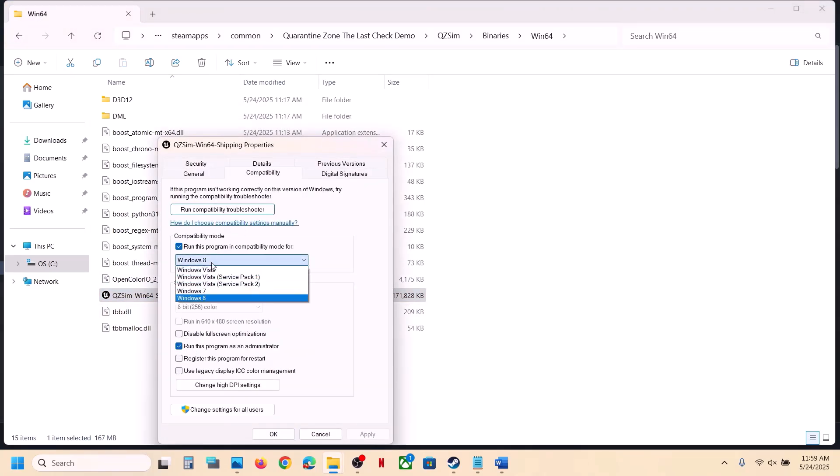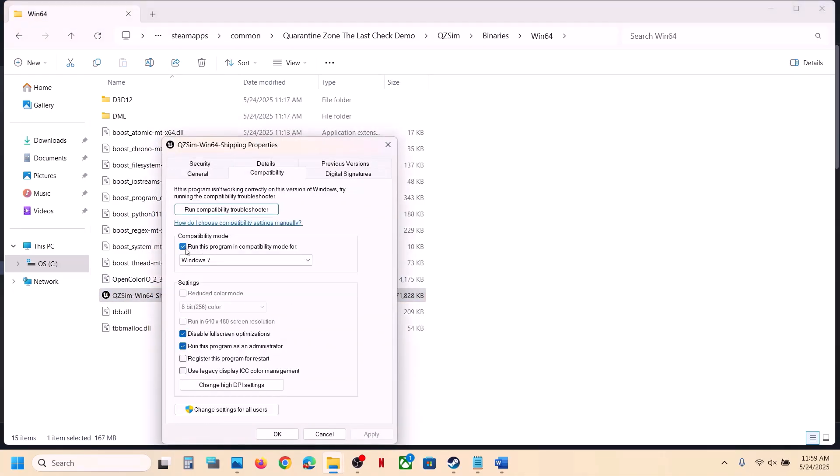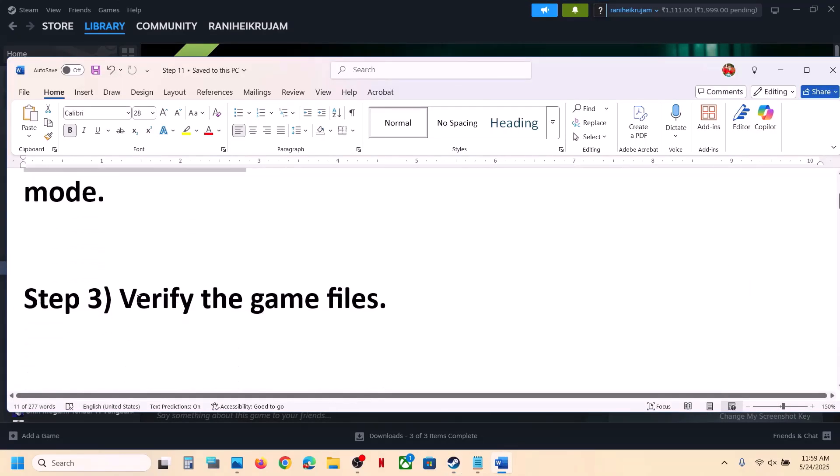If none of these compatibility options work, uncheck all those boxes, hit Apply, click OK, and then follow the next step. The next step is to verify the game files.